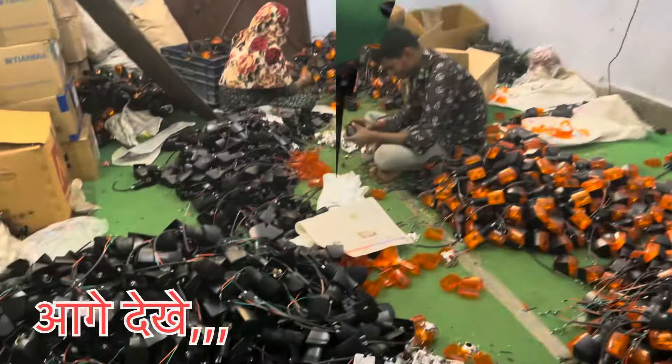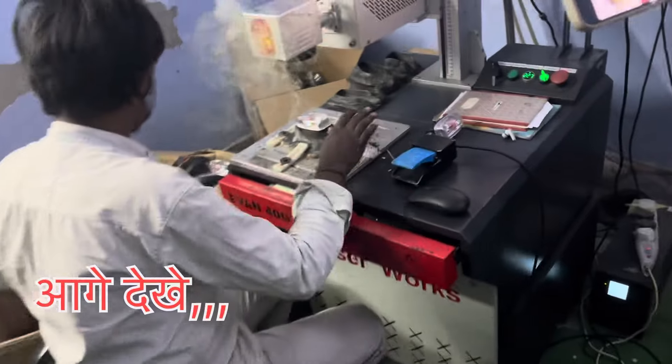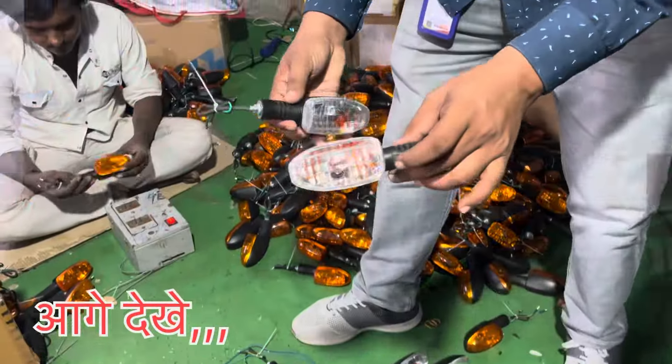You can test the money here. Here are the indicators. Here is the packing department. This is the glass. Which glass is the glass? This is the Platina. Platina indicators. Platina White.